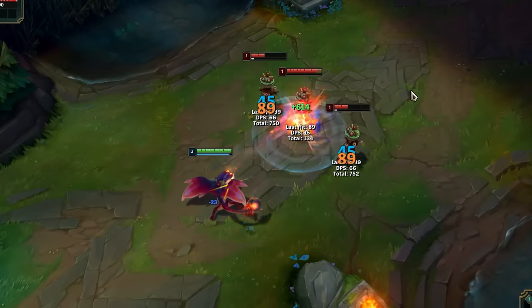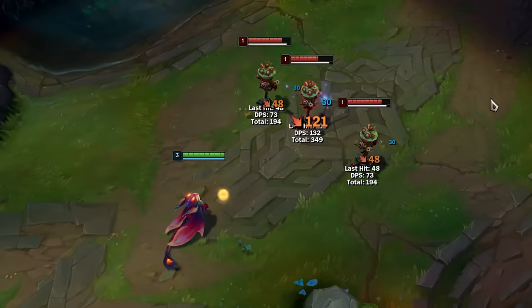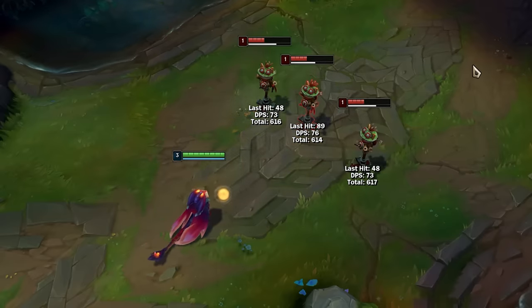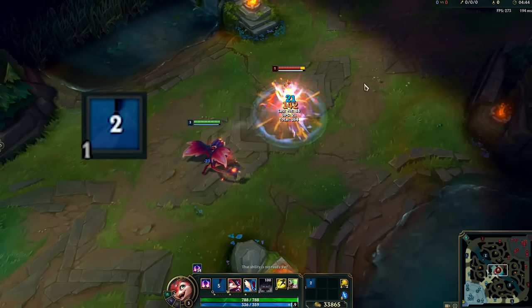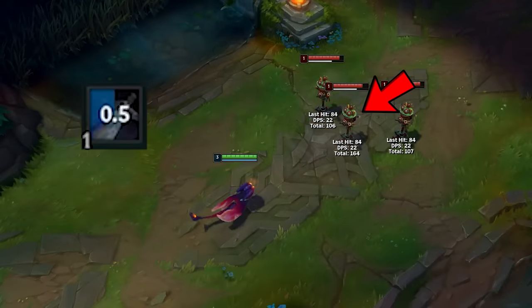There's a weird interaction with Runaan's Hurricane. After critting with your basic attack, the next Runaan's bolts coming out from your Q will always crit until you auto attack again. Sheen will also instantly proc with your Q, but the Sheen on-hit damage will only apply on the main target hit.